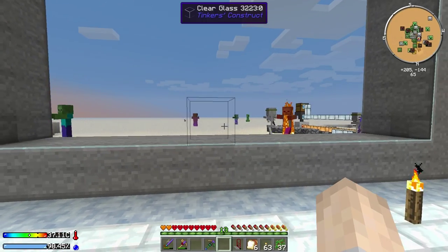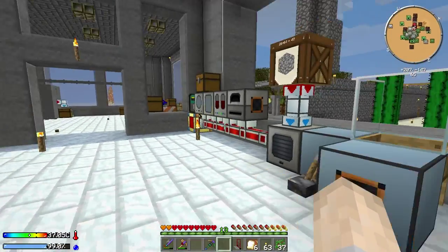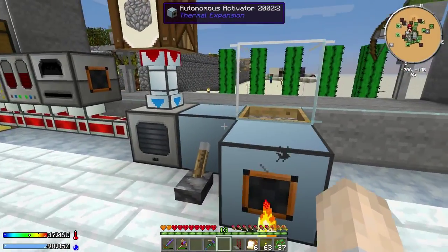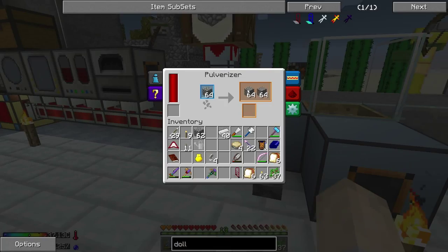Alright guys, I'm Spudgun and welcome back to another episode of Crash Landing. In today's episode we're hopefully going to set up an automatic sifter. I've kind of made a start on it already and we've already got one over there, but this one is going to be for gravel and sand.